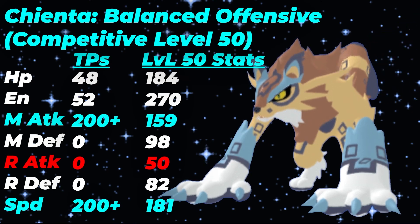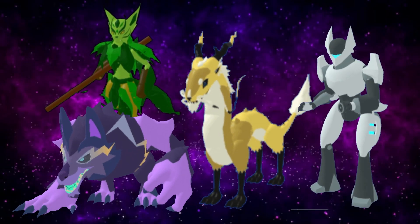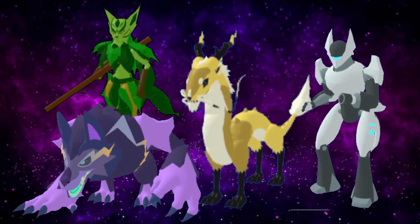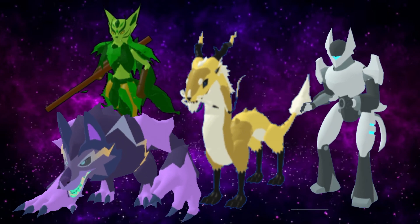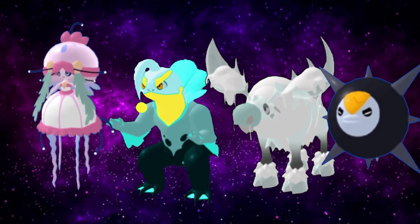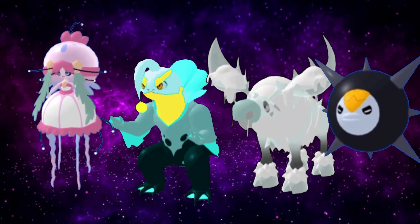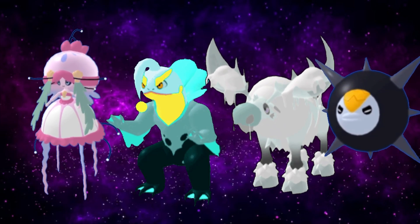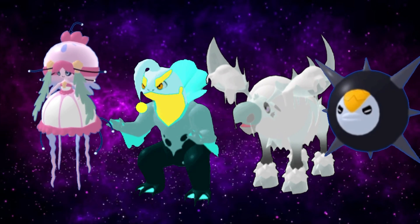For counters and checks: offensive checks include Lumians that naturally outspeed Chianta, such as Zulong and Protagon, or boots users such as Tatab or Halvantik. Note that none of these want to take hits from Chianta, so you're best off just revenge killing it. For defensive answers, Jalusa and Luminami are very good, but Body Slam at plus two will 2-hit-KO those Lumians. Barblast and Tundralin are softer checks, but Brawn Boost will be able to break both. However, Tundralin can 1-hit-KO Chianta if it hits Chianta back with Body Crash on the same turn.